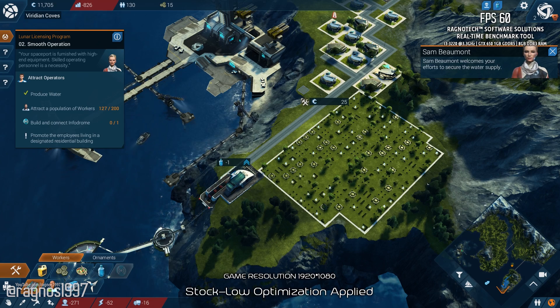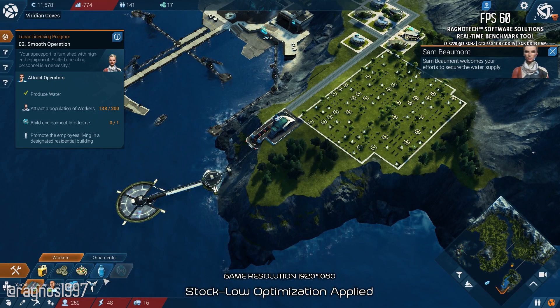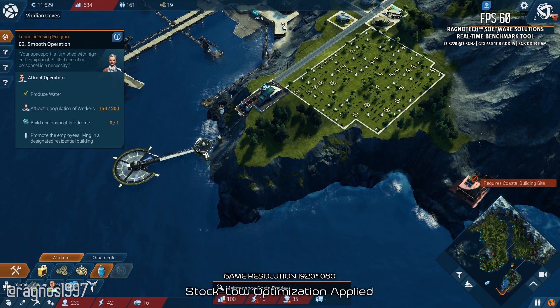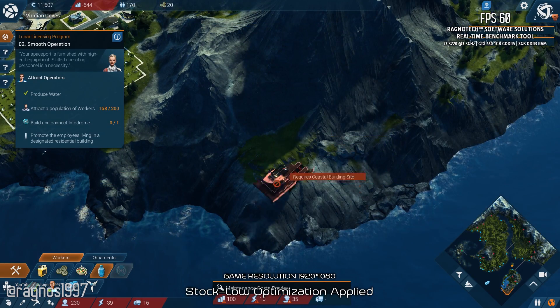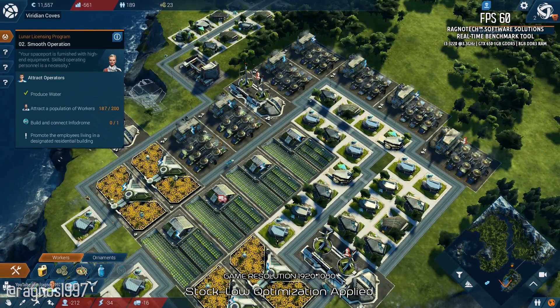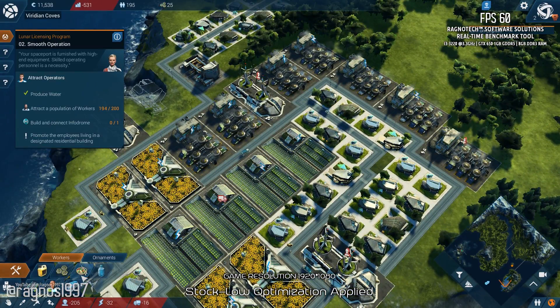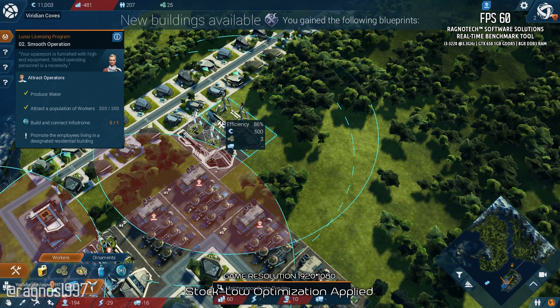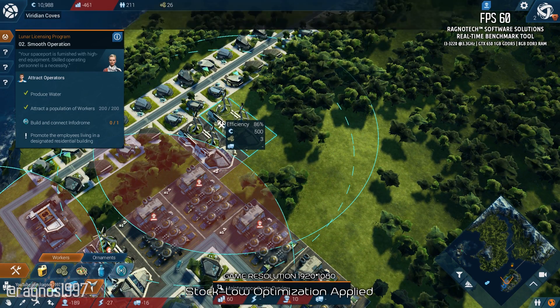You need this desalination plant. These days it's the only way to come by drinkable water. Warning — energy shortage. Construction options expanded.